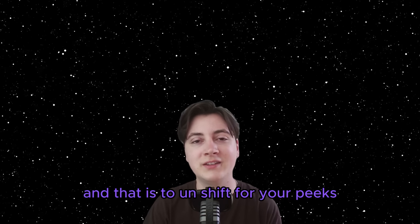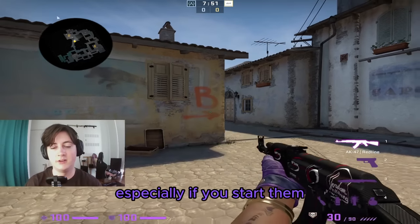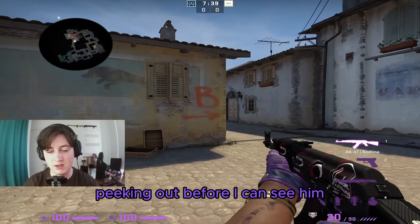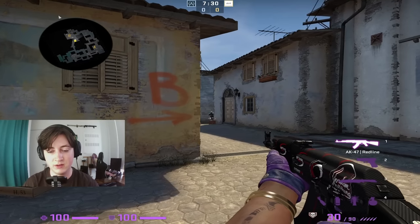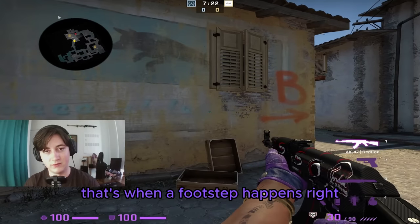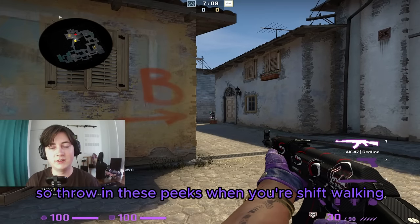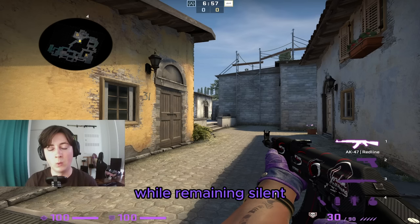Do number seven is to unshift for your peaks while remaining silent. Shift walk peaks are very slow, especially if you start them close to the angle because of the acceleration we discussed. It's easy for the enemy to see your shoulder peeking out before you can see them. Instead, when you want to remain silent but still peek, let go of shift and do a regular peek — just don't peek out very far, because going too far is when footsteps happen. It's pretty insane the distance you can peek without making noise, so throw these in when you're trying to be sneaky.